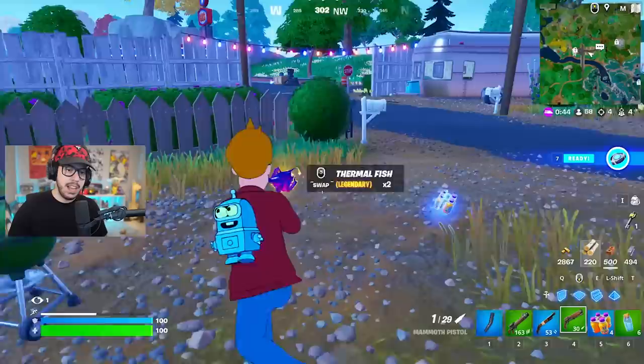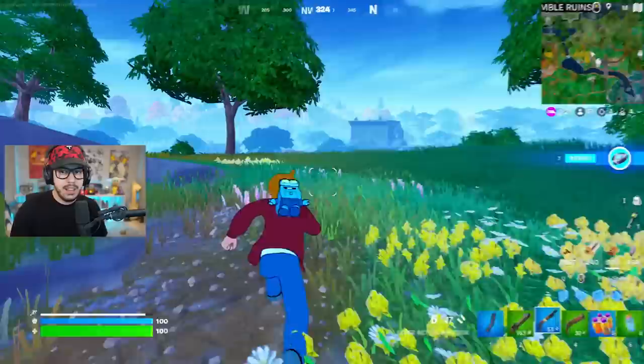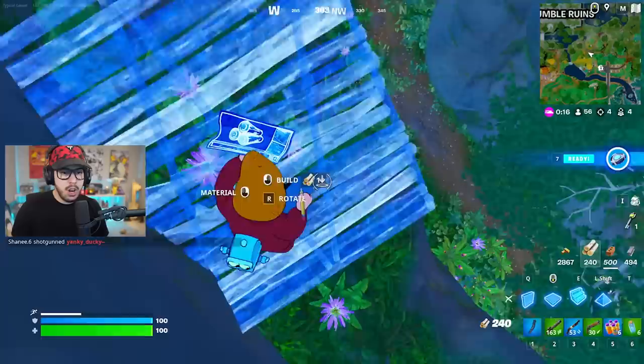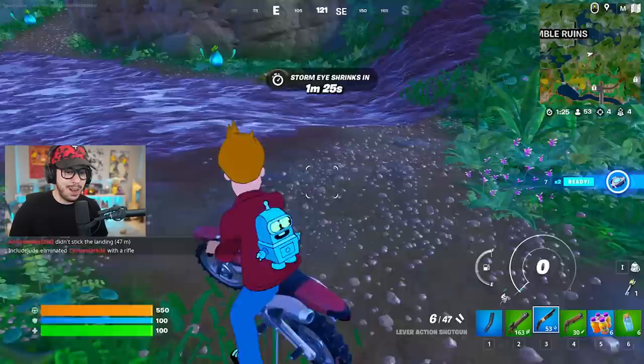We got the brand new mammoth pistol which is actually insane when you couple it with a couple of augments - some new and some unvaulted, we'll talk about those in a bit. We got another brand new weapon which is mythic - I'll go over it once I find it. And if I don't find it there's actually a place to buy it. We also got the lever action shotgun which has been unvaulted.